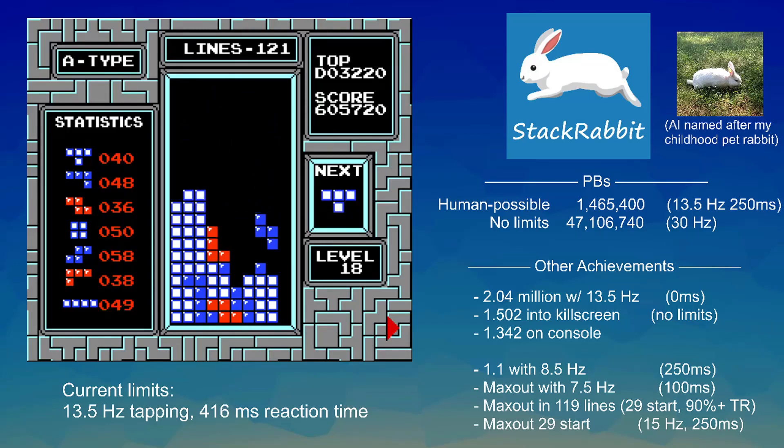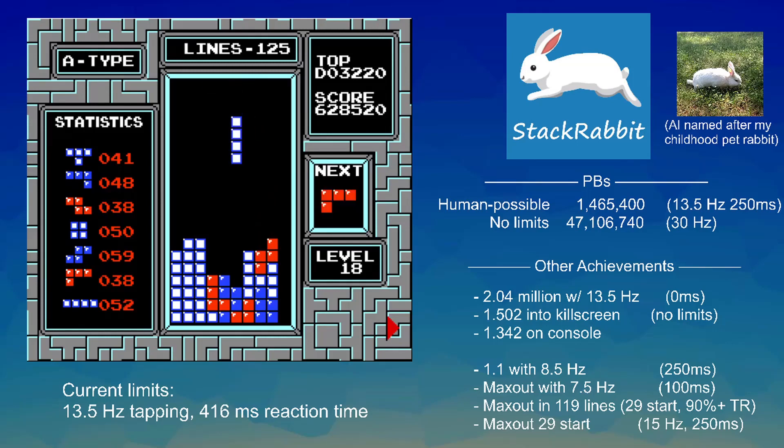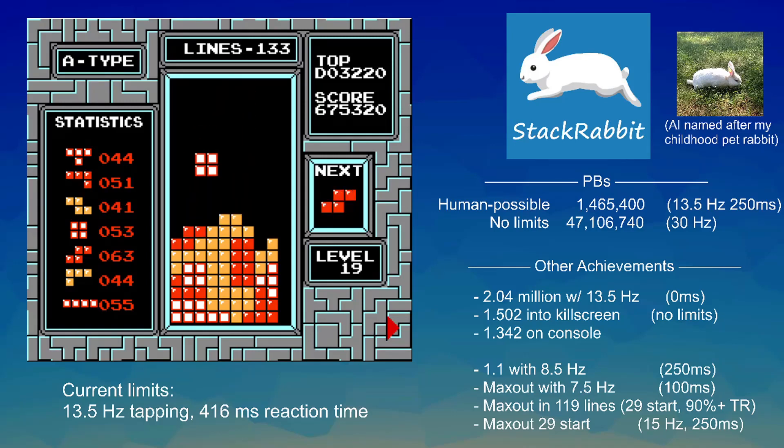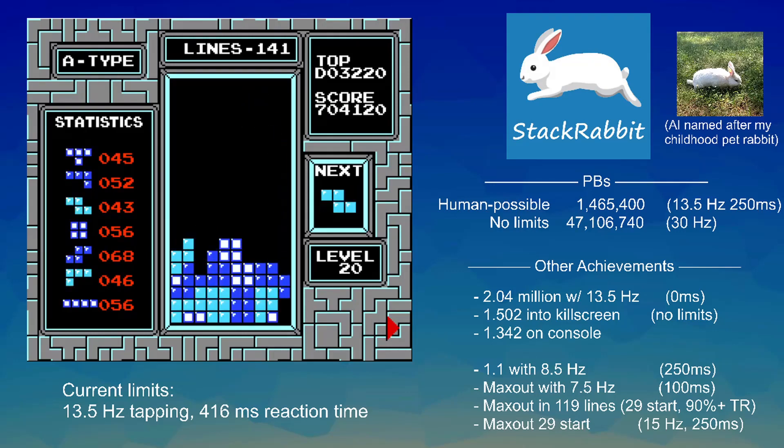Coming into 130 lines and level 19, it's already past 600,000 points, which is generally a target for humans trying to get a good score — you want 600 plus, maybe 650 or even a little bit past that for a really good game. It's definitely unusual to get 650 or more at transition. So it hops into 19 with a 675, which is quite a good pace. Right now it's playing with medium aggressive parameters, so it wants to score Tetrises and it's willing to take some risk, but it's not going all out.